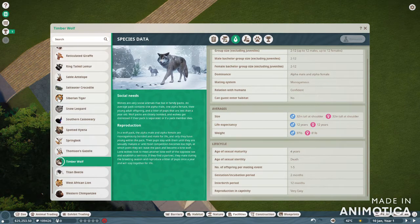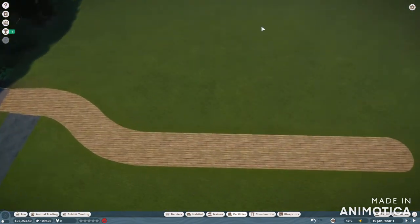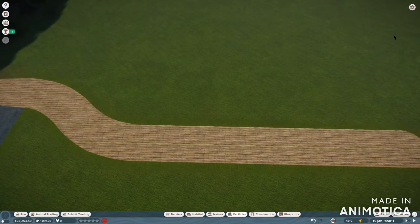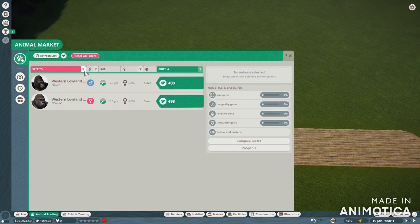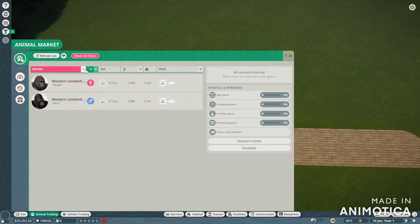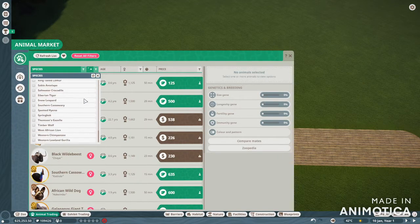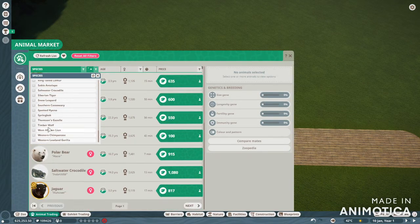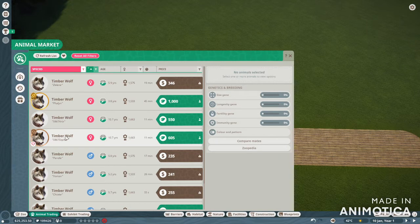I'm going to build a basic habitat for them. First, let's go ahead and get the wolves. Let's go ahead and get some timber wolves. So now we want to see how we should pair these guys up.